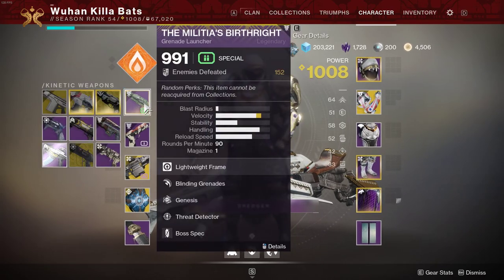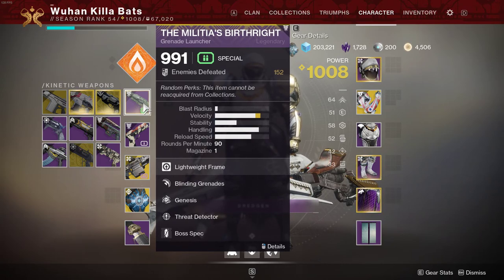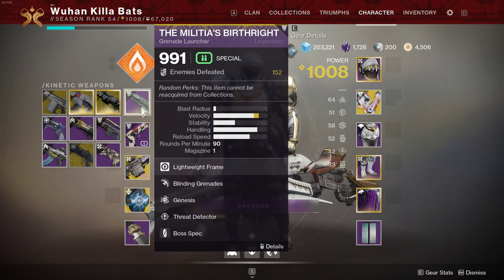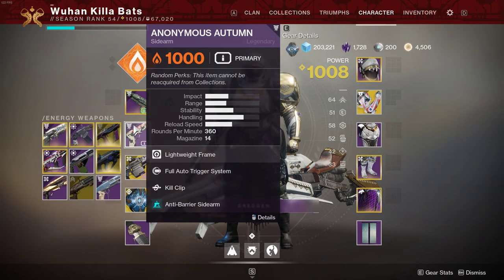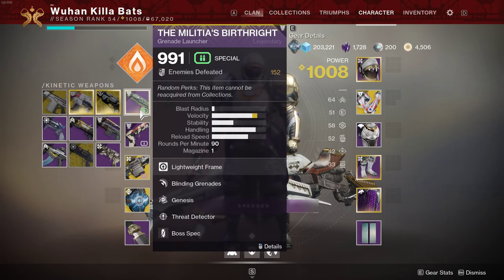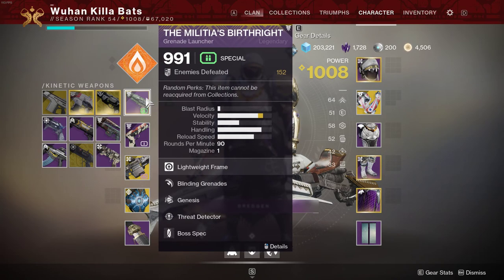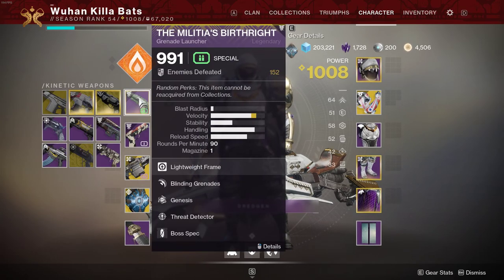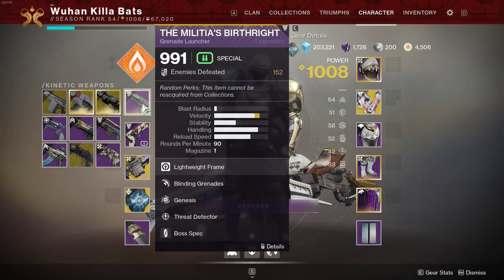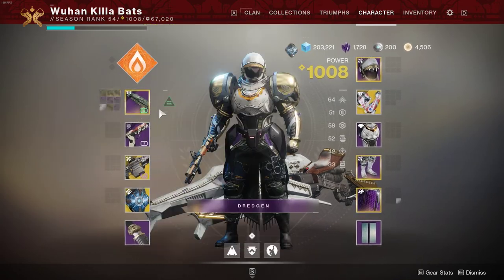If you don't have Malicious Birthright, there are other options. You could run Martyr's Retribution — that's another good one — along with a sidearm or submachine gun in the kinetic slot to help break shields. There are different options; this is just the way I'm going.